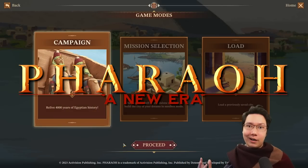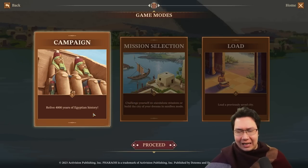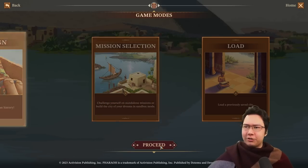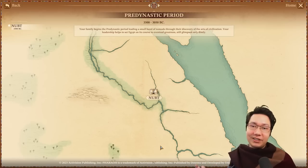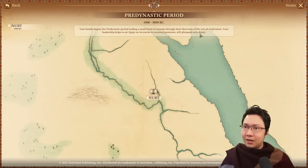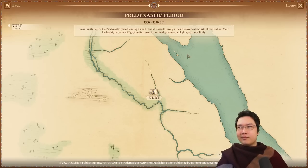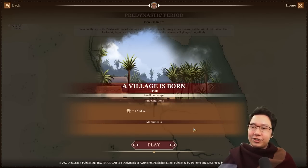Welcome to Pharaoh: A New Era. We're going to jump into the campaign, reliving four thousand years of Egyptian history. We've got to get through the first mission ever. Hey everyone, do you remember Noopt? Your family begins the pre-dynastic period, leading a small band of nomads through their discovery of the arts of civilization. Your leadership helps to set Egypt on its course toward eventual greatness. The first mission of Pharaoh — Noopt: A Village is Born.